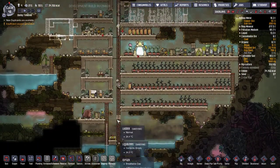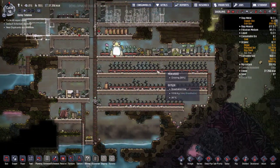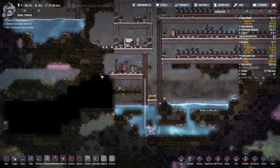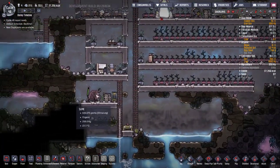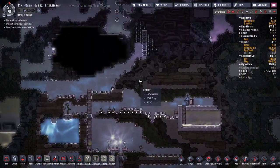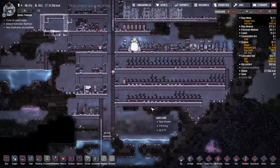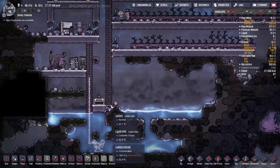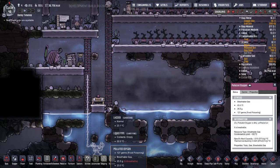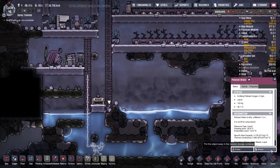We've set up a little dump for our polluted water. We got rid of the algae terrariums because they were causing a lot of polluted oxygen to float through the base, and I've got some slime kind of close to my edges here. I didn't want that interaction going on, so I just got rid of them — for some reason the dupes hate emptying those bottles unless you sweep them and make it a high priority.